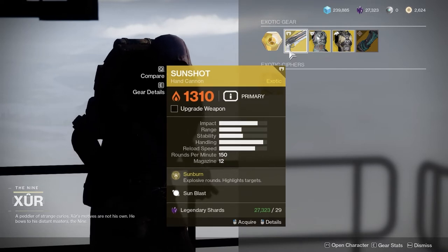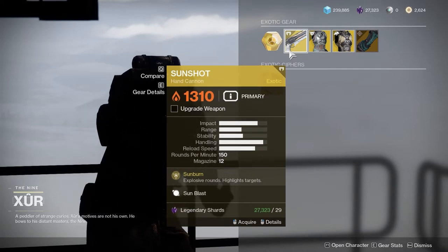Sunshot — not a bad weapon. If you don't have it, I would definitely pick that up. Good for add clear and things like that.